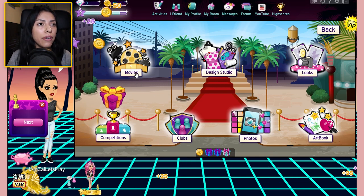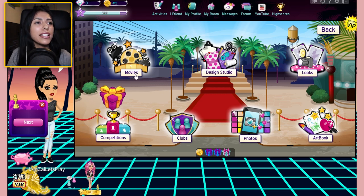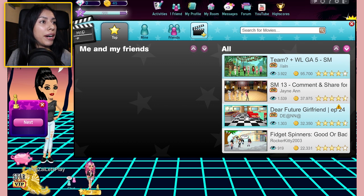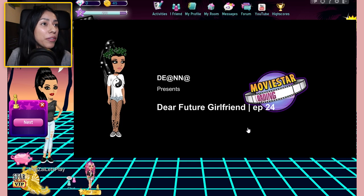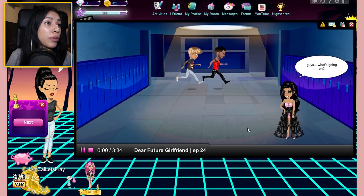So we were going to go over to movie town. I don't know what movies are, so let's go ahead and check that out. Oh my gosh, are we going to watch somebody's movie? Do we got any good ones? Let's check out Dear Future Girlfriend. That looks interesting. This is episode 24. This person's very serious. I have no idea what episodes 1 to 23 were like, but we're about to check out episode 24.